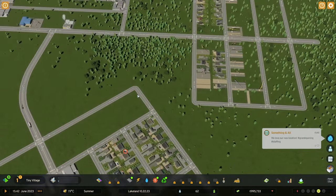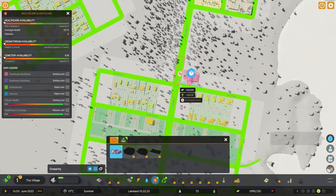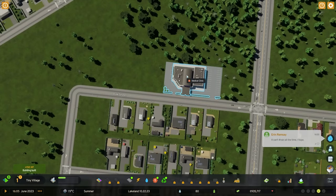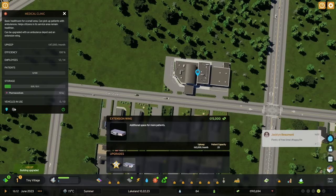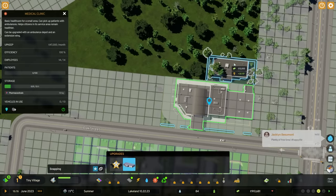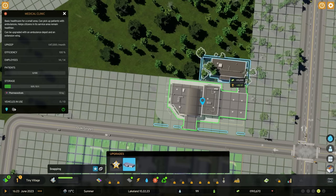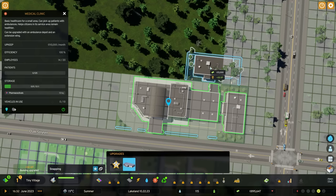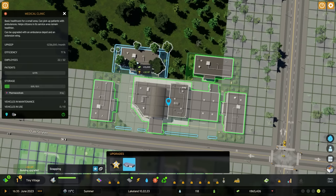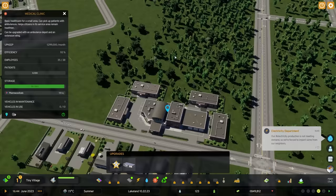We have pre-zoned quite a bit and it's going to take a while for everything to build. Let's go ahead and add a healthcare service. I'll put it right over here. Let's check the number of upgrades - there's an ambulance depot inside the structure itself. The extension wings are infinite; you can put them anywhere on the building as long as they are touching. I'm going to create spaces in between - attach this, place one here, and do the same on the other side.